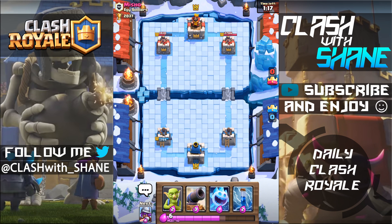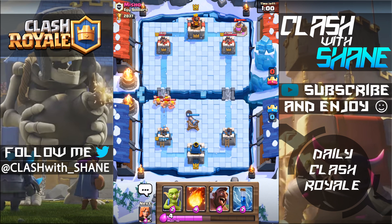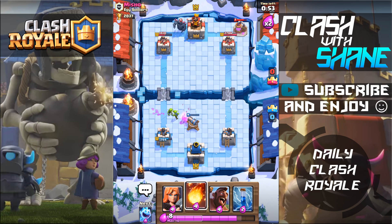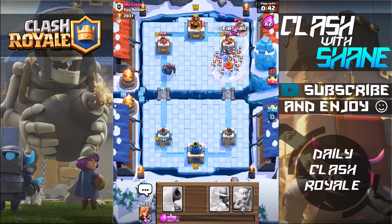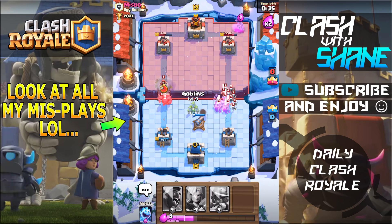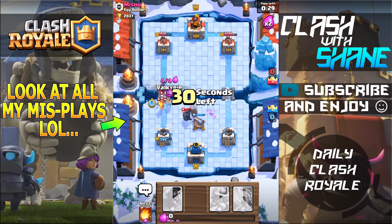My tower is at 1700 health, and it doesn't take long for level 10 cards to do that much damage to a tower. Let's freeze that tower — unfortunately, with his tower being level 10 and my ice spirit only level 8, I cannot kill it. Ice spirit in the back won't make it to the tower by itself. Look at that value — zap that — fireball this — valkyrie wake up! His freeze honestly felt like it lasted a million years. We're dead, guys.